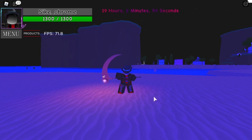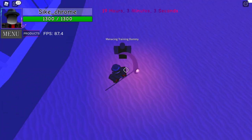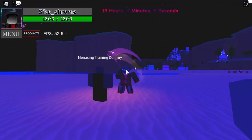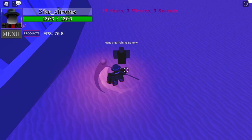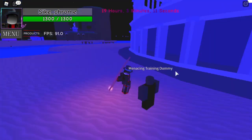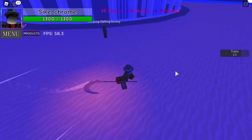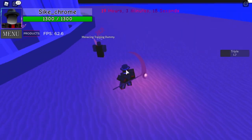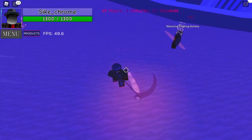Now on to the attacks. The first attack for Reaper is the Trickle. You go up to an enemy — in this case, it's the menacing training dummy — and on the keyboard you press the E key, and that happens. It also makes the opponent bleed.